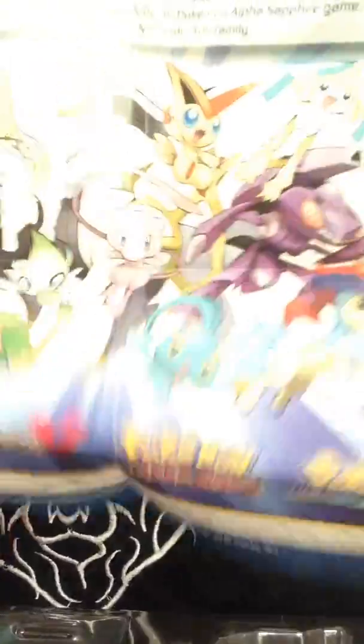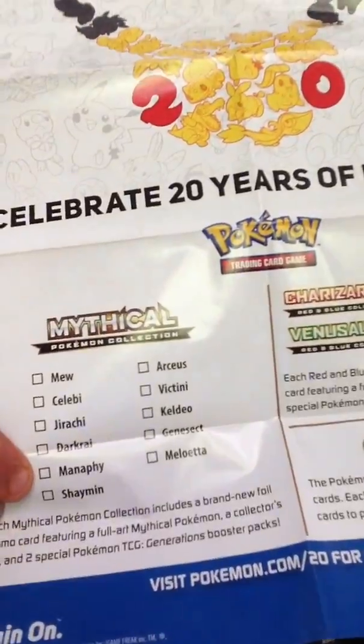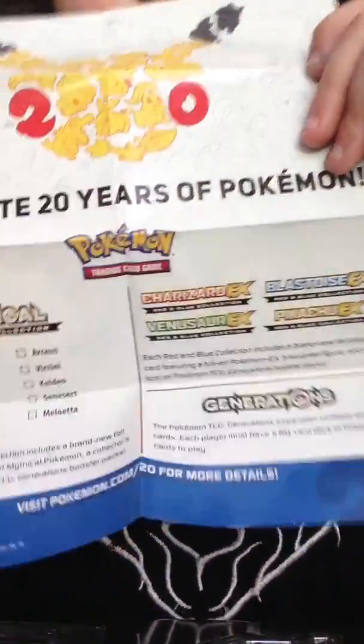This is sort of like the checklist insert. It has all the mythical Pokemon right here and a checklist of all the boxes coming out. We already have Mew, Celebi, Jirachi, and Darkrai. I just saw the Manaphy — it's amazing looking. And then the four pack boxes: the Charizard and Blastoise which are already out, and then we're going to be getting Venusaur next and then Pikachu. I would love to see what the Pikachu one looks like — it sounds like it would be pretty awesome.